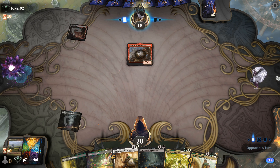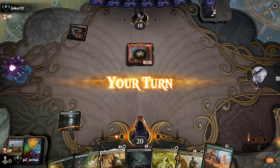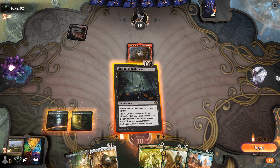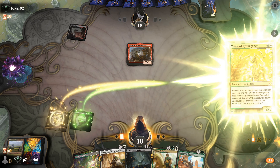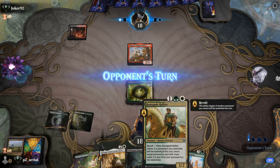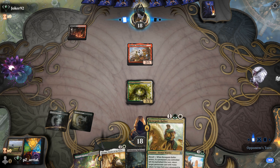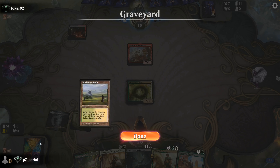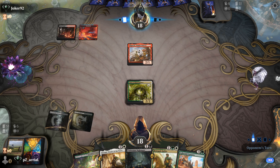Ragavan - alright. Voice of Resurgence will be a great trade for that. Looks like they're also considering pitching a Grief here, so we shock this. Voice of Resurgence is the play. Chthonian Nightmare can sit on the battlefield, then the following turn I sac Chthonian Nightmare, play Renegade Rallier, return Voice of Resurgence - that's a potential pattern.